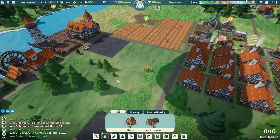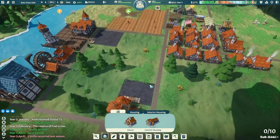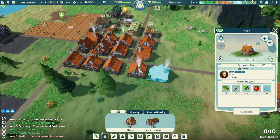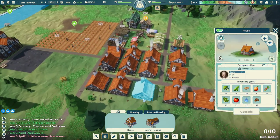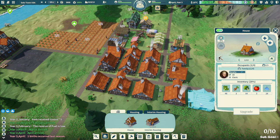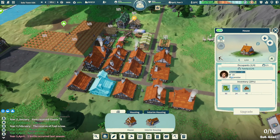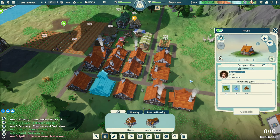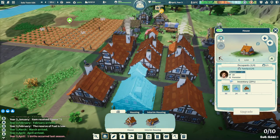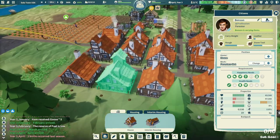I think we just have to wait. We had a birth last season — that's good. Nobody has moved in with these guys yet; maybe they're not old enough. Our oldest one is Benson here, who looks much closer to 16 than Joseph. Benson is a forester out here in the fields — he's got like elven ears for some reason.